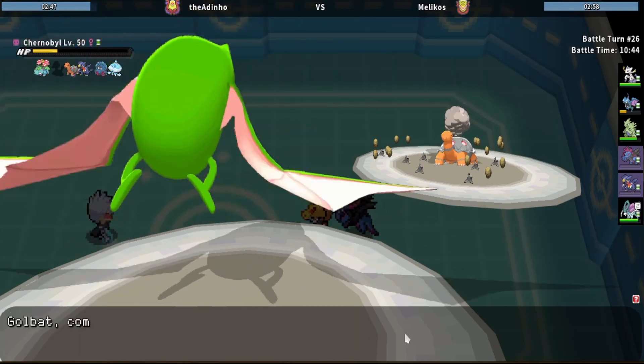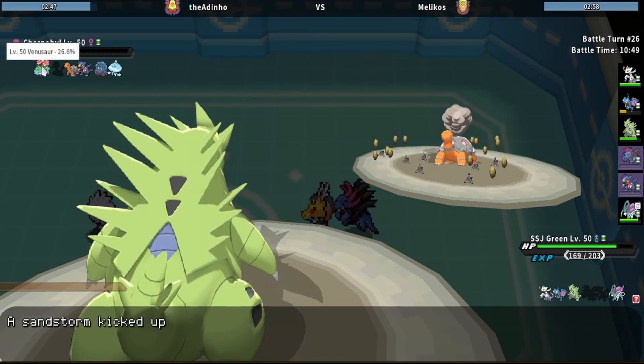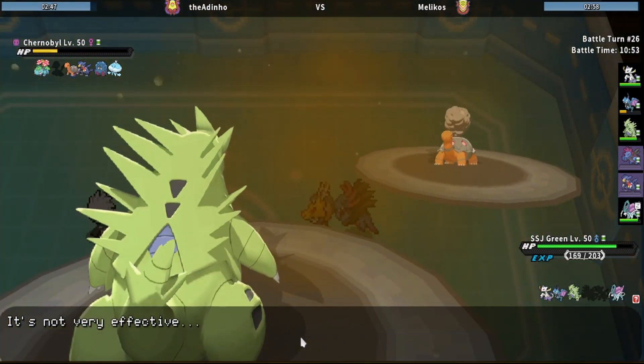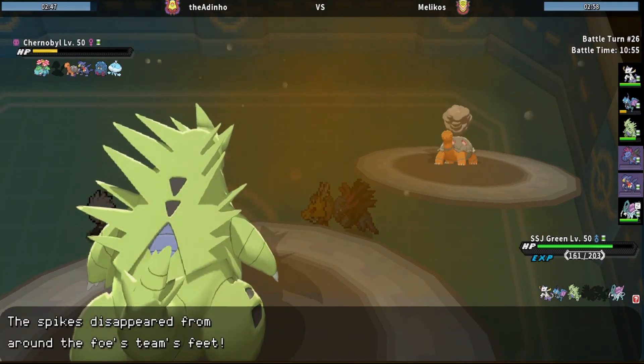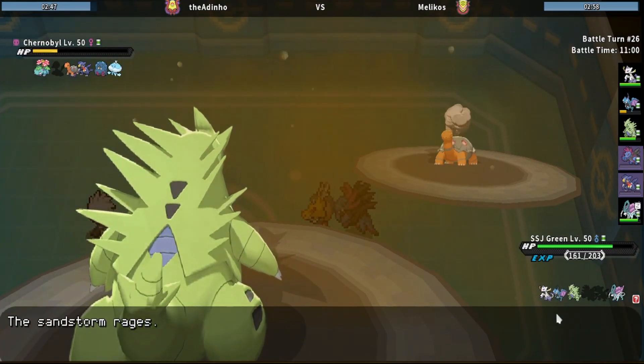I can definitely see a Rapid Spin coming my way. Depends if he clicks Rocks, but I think he should Rapid Spin anyway against me. If he clicks Rocks my hazards stay up and then I kill Venusaur as well, so I think it's better to just get the kill and then win the game with Mienshao and Golbat.